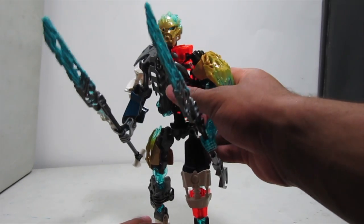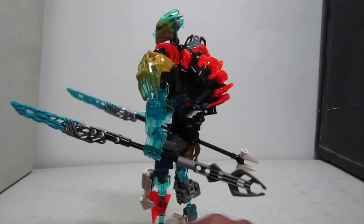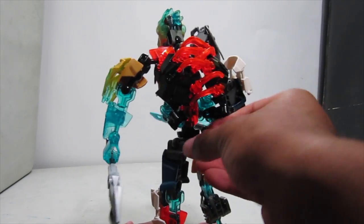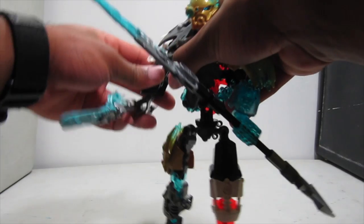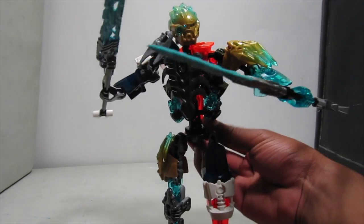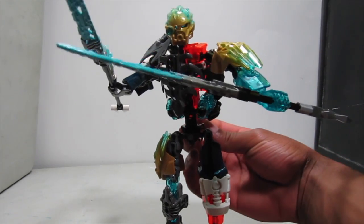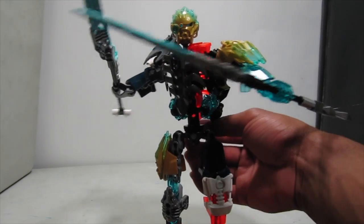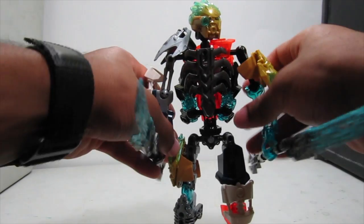This MOC does have a function, surprisingly, since most of my MOCs don't incorporate one beyond transformation. You can access the gear on his back — just move those pieces out of the way — and spin him. It's a good pairing with his weapons: pose them right and you get alternating attacks, like high and low strikes alternating. Comes around, stabs you with one, then the other — it works. Plus the waist articulation is great for posing.